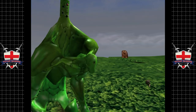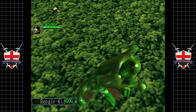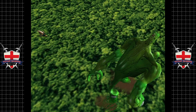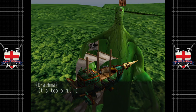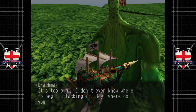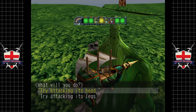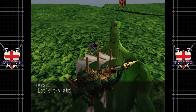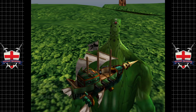His second attack — he throws a boulder at us. That boulder doesn't really do a lot of damage, just slows the game down. It is a boss fight after all. It's too big — I don't even know where to begin attacking it. Where do you think we should try attacking it? We're going to attack its head. Let's try attacking its head — that might be its weak point.